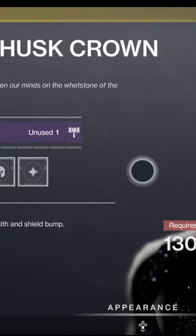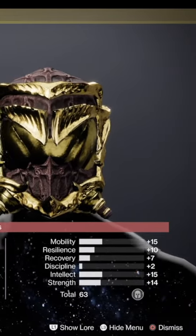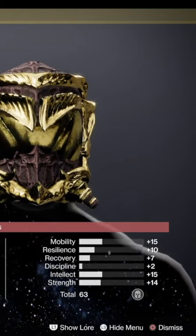Then we've got the Worm Husk Crown for the hunters, coming in at 63 with a high of 15 both in intellect and mobility. Dodging gives a small health and shield bump.